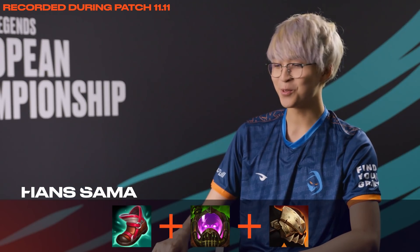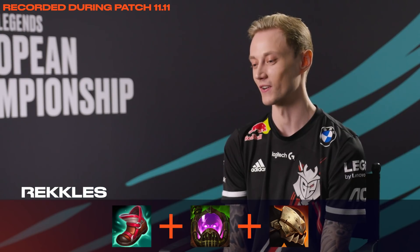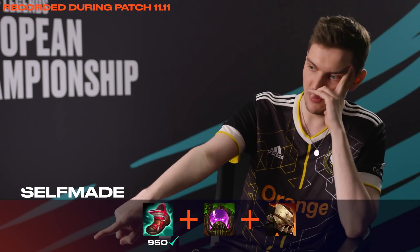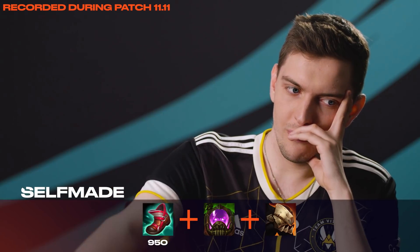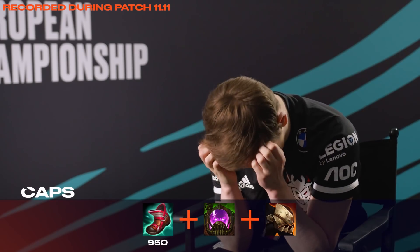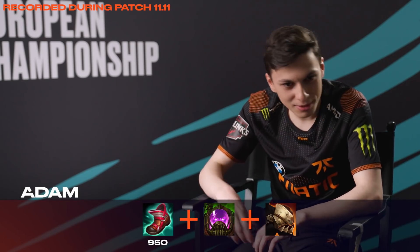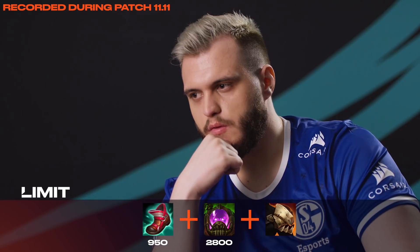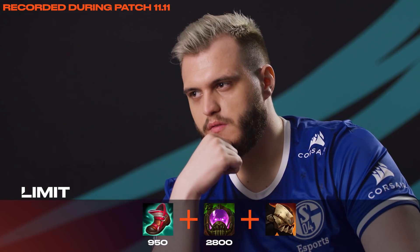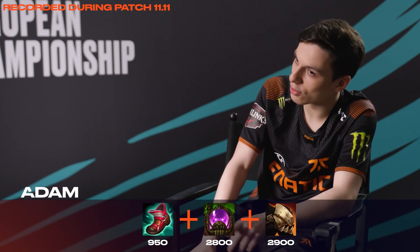This is a tank item, so it must be cheaper. This one I have no idea. I know CDR boots are 950 — the boots are easy at least. These shoes are 950, right? Chem Tank is 2.5k. I feel like 3k and 3k is too easy, let's say 3.1k. If it's not an expensive item, I'd say 2,800. How much is Deadman's Plate — 2.8k or 3.2k? I believe it's 2,900. Chem Tank 2,800, Deadman's 2,900.